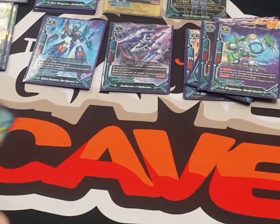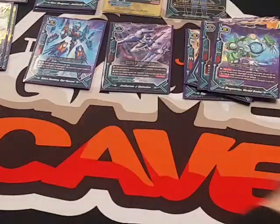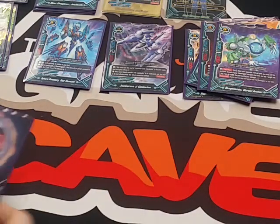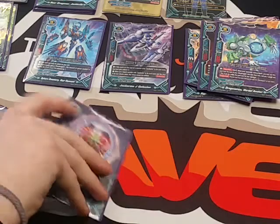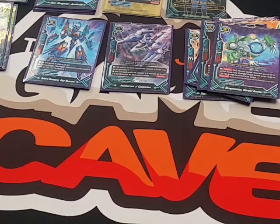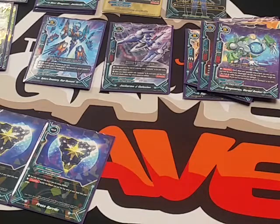The first spell we play is 4 copies of Earth Barrier. You can only cast this if you, the player, are being attacked — you nullify the attack and gain 1 life. The next spell is Mars Barrier, which you can only cast on your opponent's turn. Its counter ability is: if it's not a link attack, you may nullify the attack. It's good because sometimes they attack Jackknife, and you don't need an empty center to use it. We also play 2 Proto Barrier — again, only cast if you the player are being attacked. Its counter ability nullifies the attack and puts the top card of your deck into your gauge.